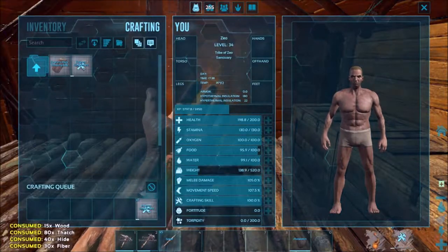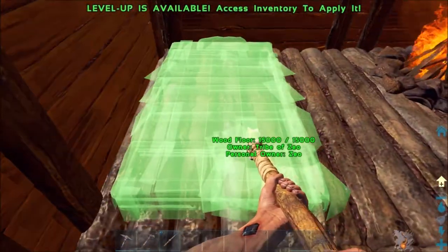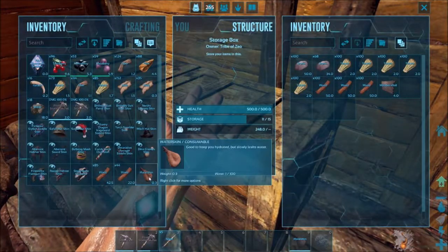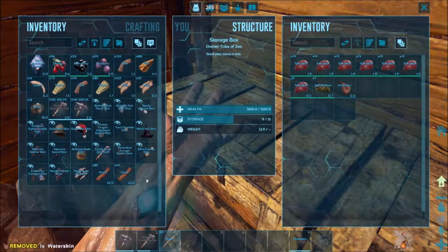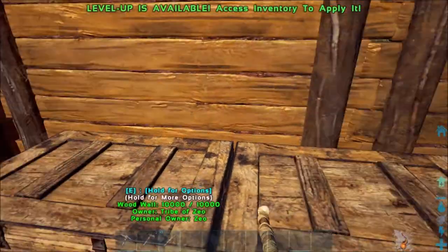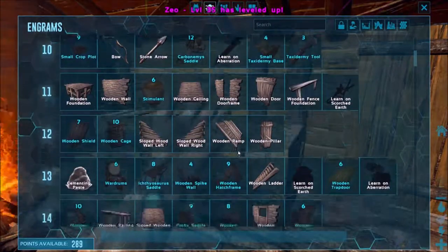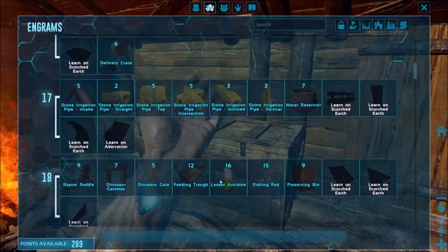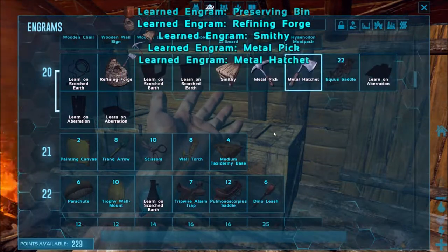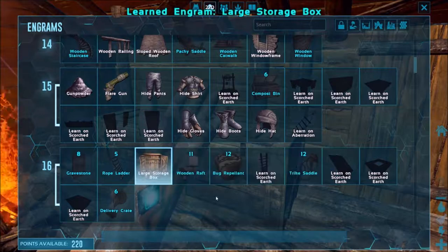There we go - I was like why is it still saying I'm dehydrated. There we go and we've made it back home! Let's see if we can make a bed. Structures - beds - oh yes we can! Let's place down the bed and we've got our first little hut set up. There we go, awesome - we did that, we survived! Okay, now let's stick our extra waterskin and additional things in storage. We'll need the preserving bin, refining forge, smithy - of course metal tools. And the large storage box, that's what I was looking for.